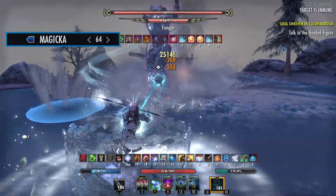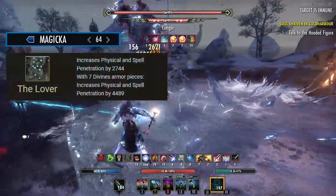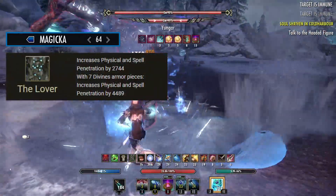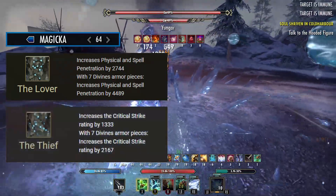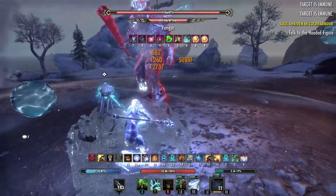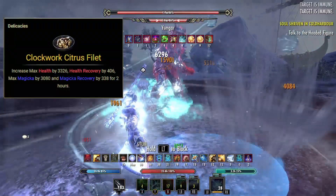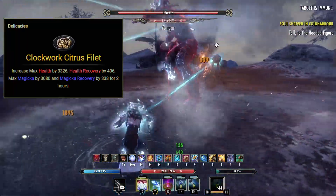For the Attributes, we are putting 64 points into Magicka. And for our Mundus Stones, we'll be taking the Lover Mundus Stone for increased physical and spell penetration for solo content, and for group content we'll be taking the Thief Mundus Stone for increased weapon and spell critical strike. For our food, we'll be using the Clockwork Citrus Fillet to increase our Max Health, Health Recovery, Max Magicka and Magicka Recovery.